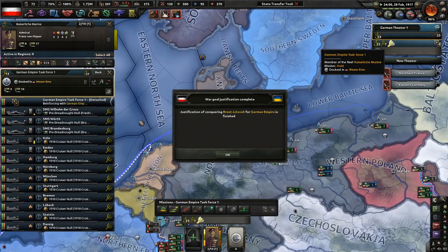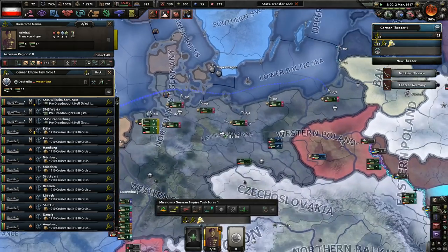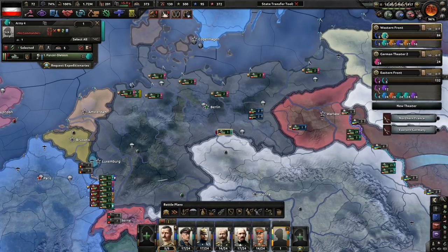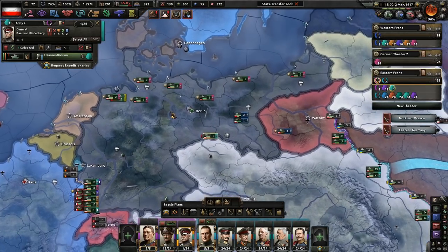Now that's nice. This gives us a war goal for Brest-Litovsk — seems like we should have had that originally. Oh, we just got him, my friends! We just got him. And time to use a little bit of Hindenburg.